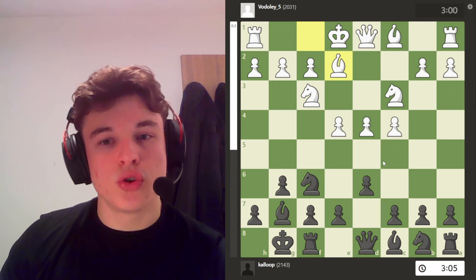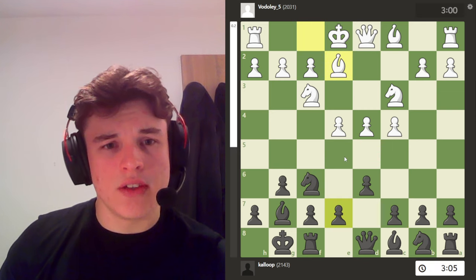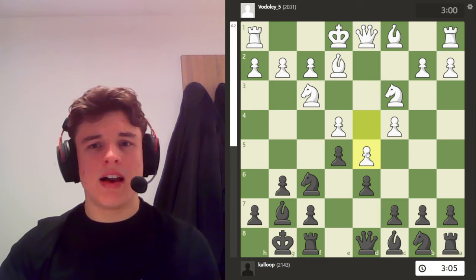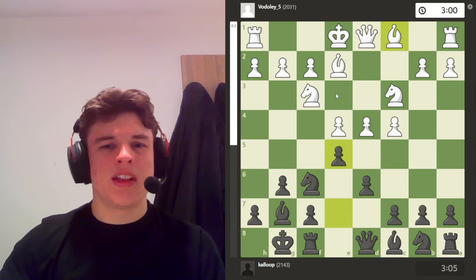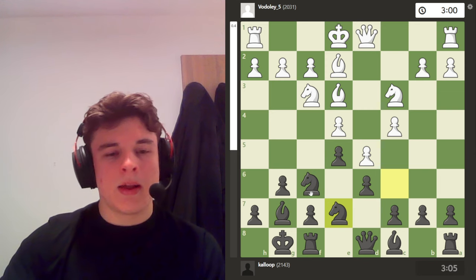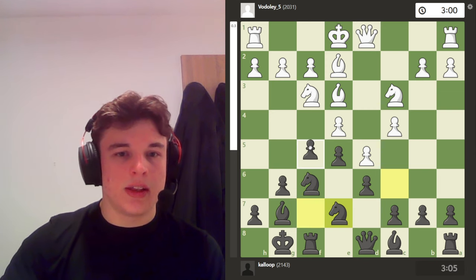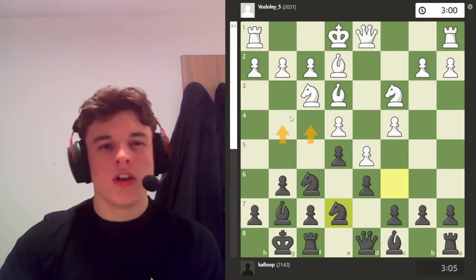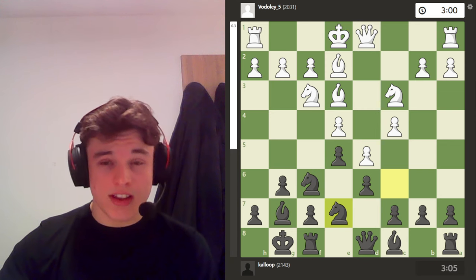I've been really enjoying c5 over e5 recently. e5 is the main line, where you have like d5, or like bishop e3, knight c6, d5, knight e7, and the idea is for black to play like f5, g5, f4, g4, etc., and attack on the kingside.